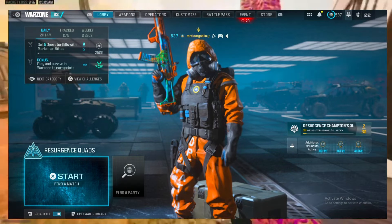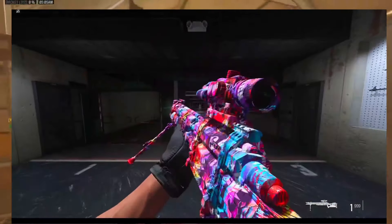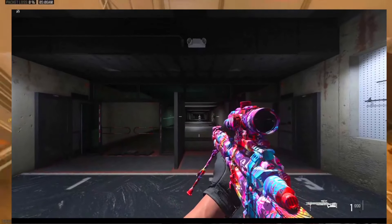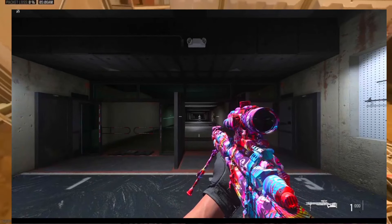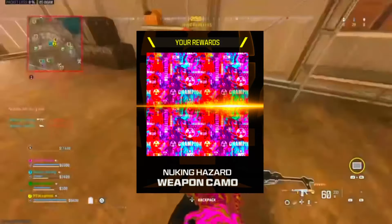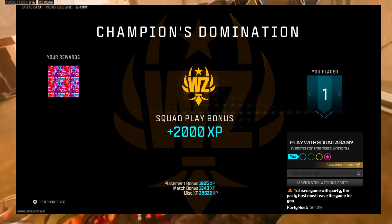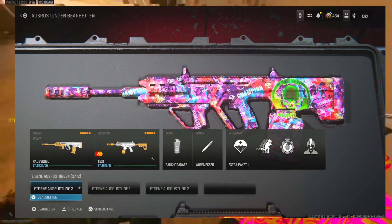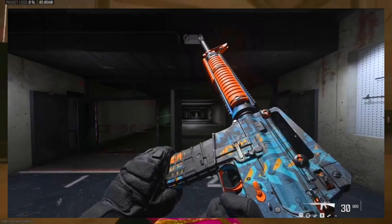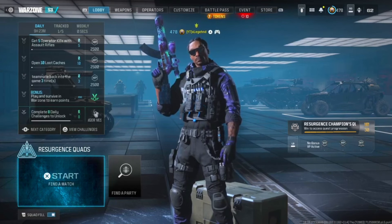If you guys want to get this nuke skin and all the rewards for free with this glitch that I'm about to show you — these are the rewards you get. You get the Nuking Hazard weapon camo that you're looking at right here. When you complete the whole entire quest with this glitch, you'll unlock all these free rewards — also this camo, some stickers, a calling card, all that good stuff.